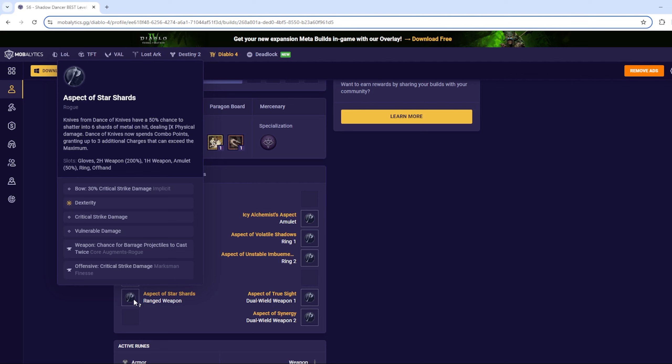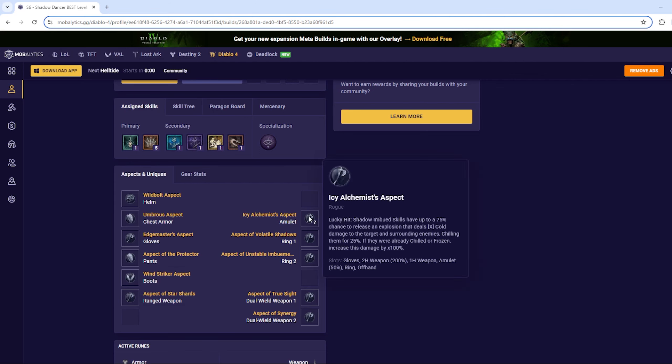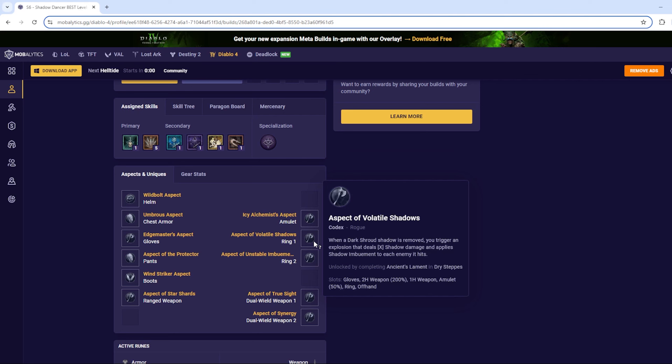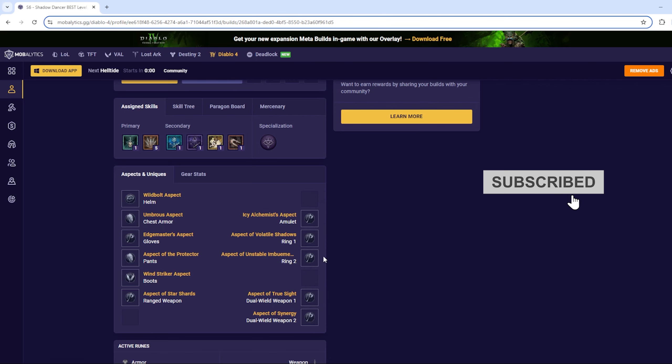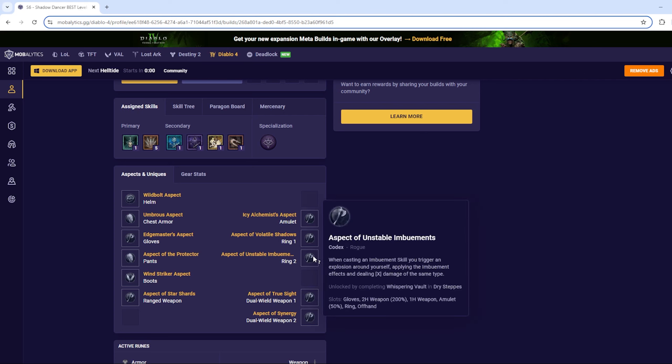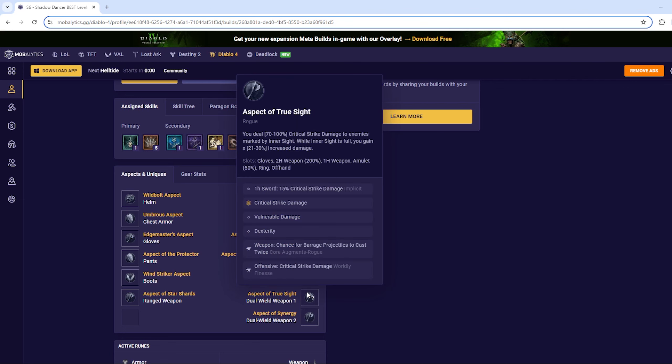Now let's talk about aspects. I'm going to go over this on the Mobalytics build I've made — I'll link it down below. While leveling, don't stress about always having all aspects. It's going to be stuff that just doesn't drop while you level, and you're going to replace things so fast it might not feel worth it. But these are the ones I'd recommend — if you find them, equip them. Star Shards and Alchemist are worth putting on at all times. If you start doing Torments it's worth putting them all on since your gear won't be changing as much.